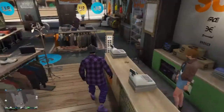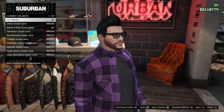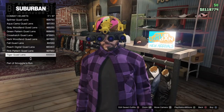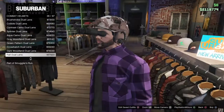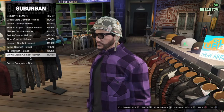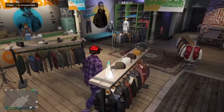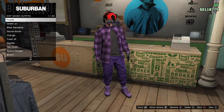Once you've saved that, go back to hats and go to combat helmets. Pick any combat helmet you want that matches your outfit. I'm just going to pick one I already bought — they don't have purple so it doesn't really matter. I'm going to go with the black and red one.